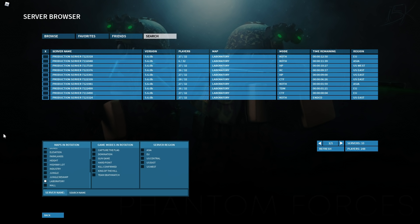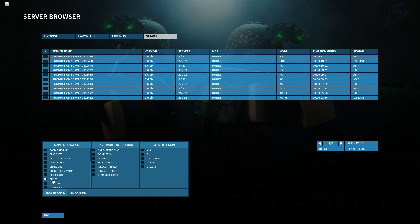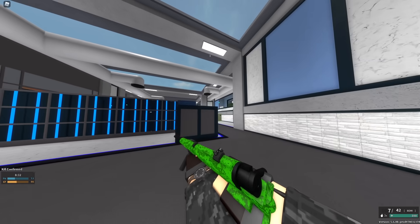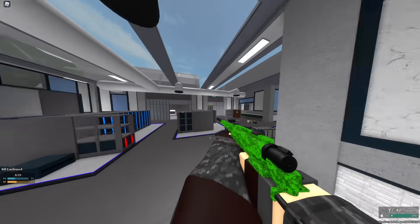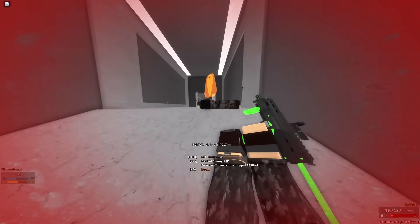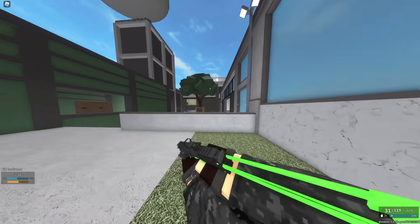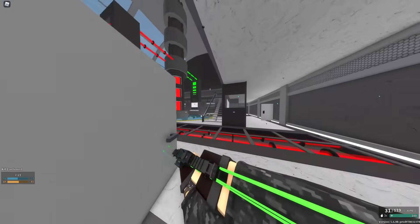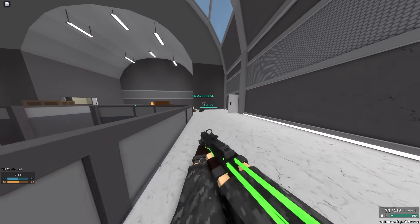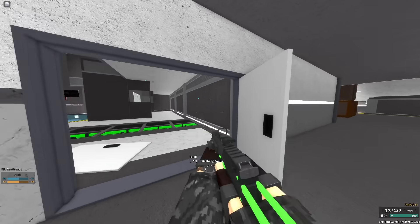Number two on the list is Laboratory. There's only one page of servers for Laboratory — compared to a spawn-camp-heavy map like Dunes which has at least two pages — so that shows you how little people enjoy it. Laboratory is just a gross map. No hate to the people who made it — they're clearly competent map designers and it's made well — but the layout is goofy, the overuse of white is just not good. It's such a bright and contrasty map, kind of gross to look at. Much like Rig, while it's CQC it's still a pretty big map.